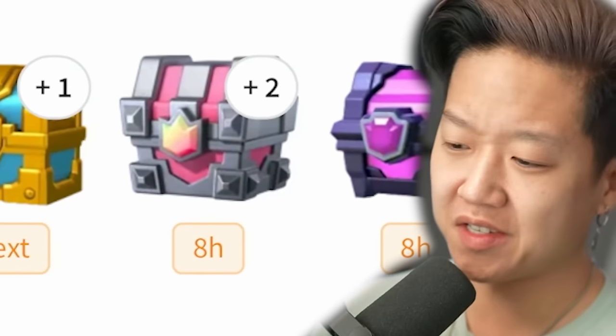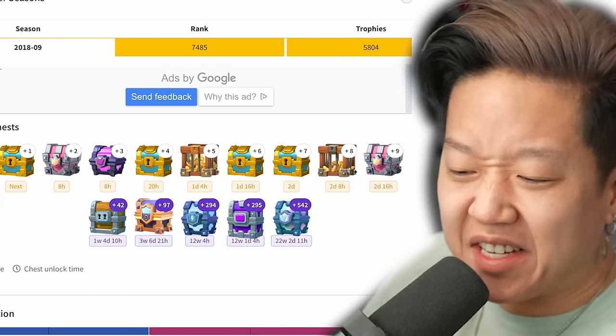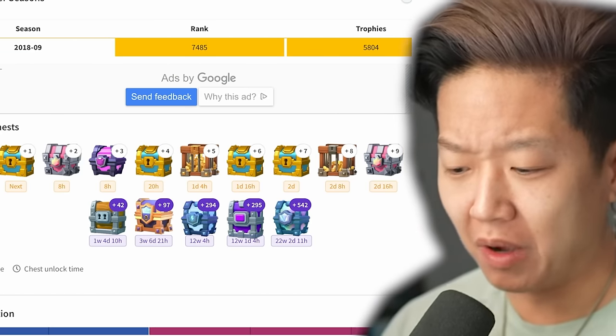Let's talk about tower chests. You get them about every 10 cycles. If you're king tower 14 or above you should get them every seven cycles. But let's talk about why the chest isn't a scam.